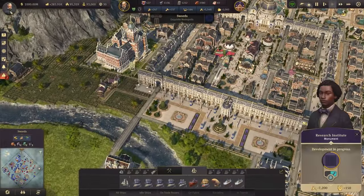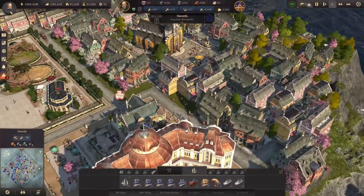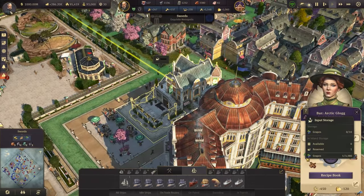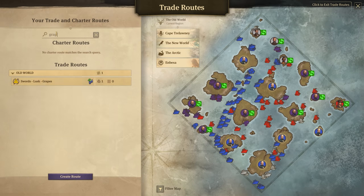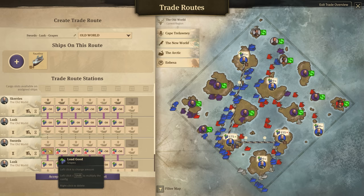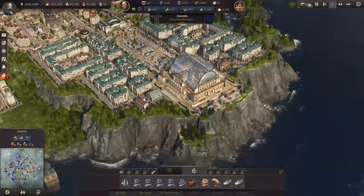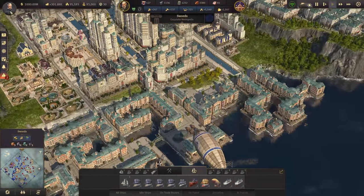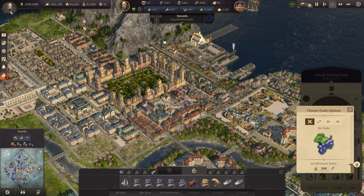Let's have a look — five minutes to go. While we're waiting, I was thinking I could make this place look a little nicer. Grapes have just arrived — one grape. Actually, before I do that, let's check on the grapes because that was one of the first problems I wanted to fix. The Faustino goes to Scaries, drops everything at Lusk, and then Lusk takes it up to different things. It's trying to pick some up at Swords and then drop them at Lusk.